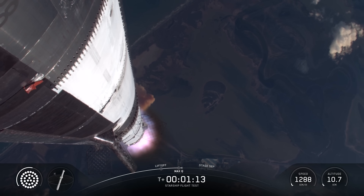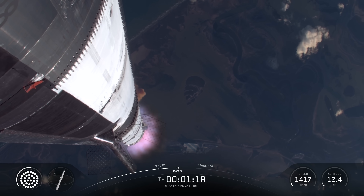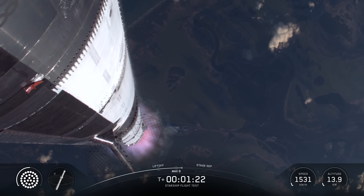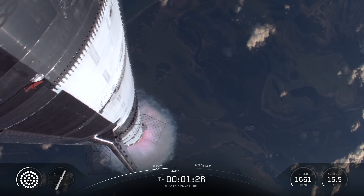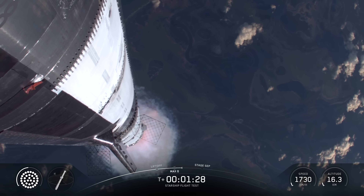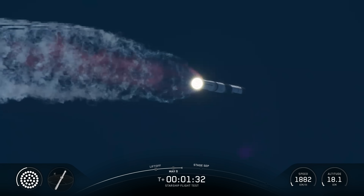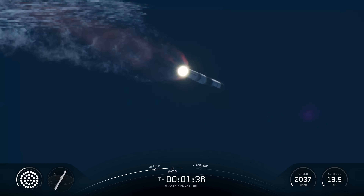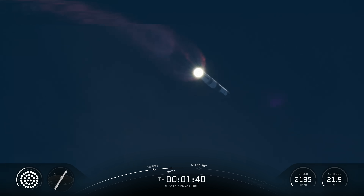Max-Q. So at this point we've passed through that period of maximum aerodynamic pressure. The next thing we're looking forward to is going to be hot staging. We've got 33 out of 33 Raptors lit. Super Heavy makes its way uphill. Hot staging is going to be coming up in just a little over a minute.